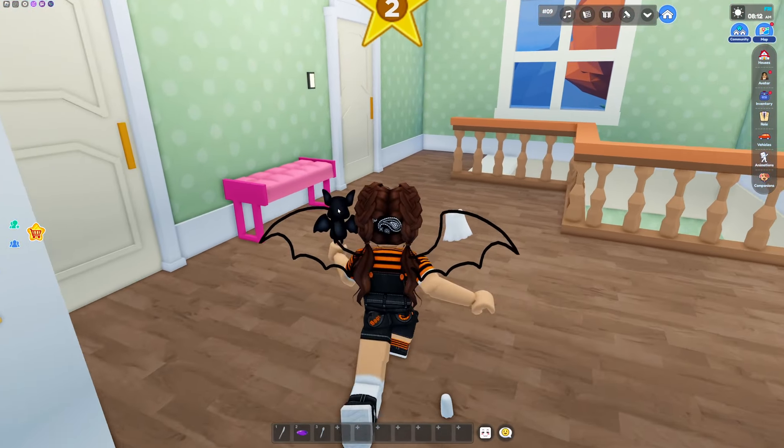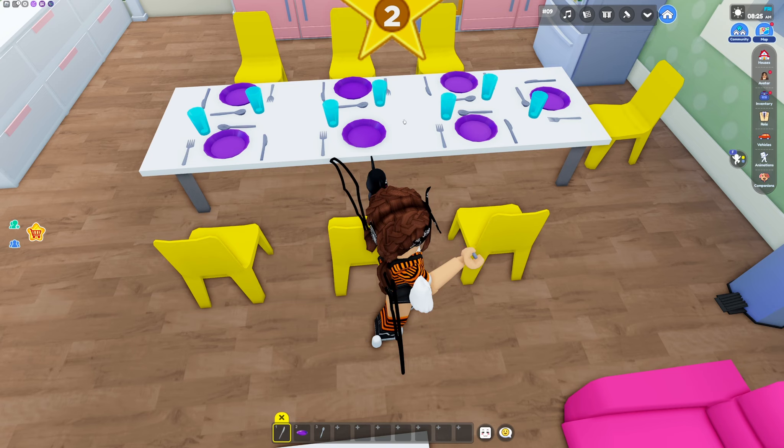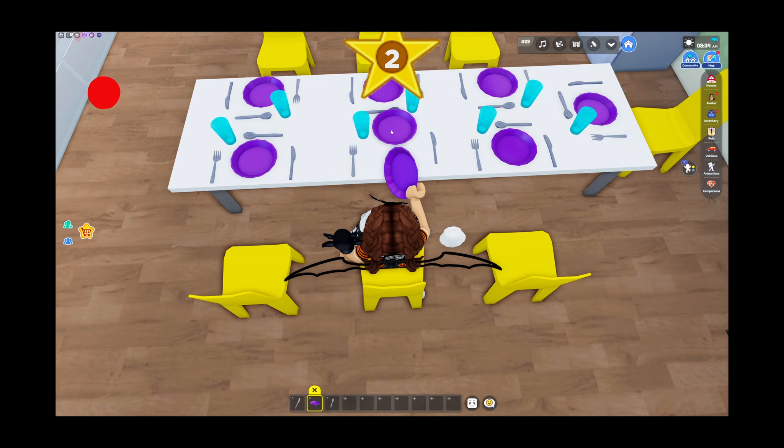Let's head downstairs so I can show you guys where the secret is. Okay, so now we've got to put the plate down, the knife goes on the side, and then the spoon goes on the top. Maybe I need to sit down — nope, knife doesn't go there, knife goes there. We need the spoon and the spoon goes up top.